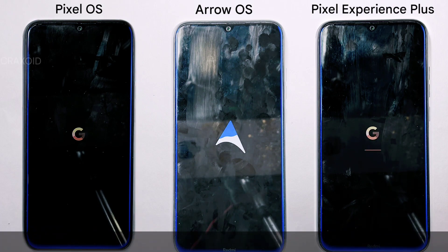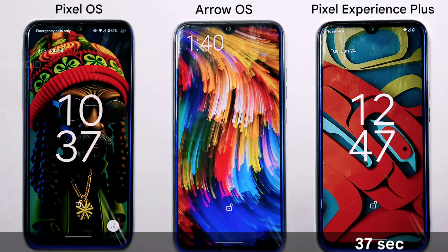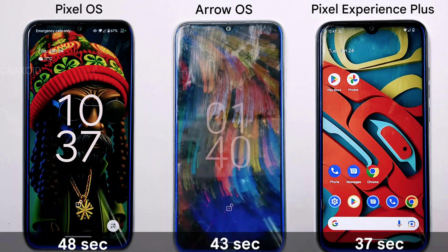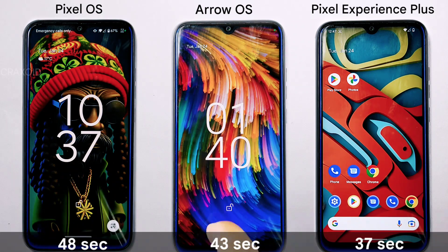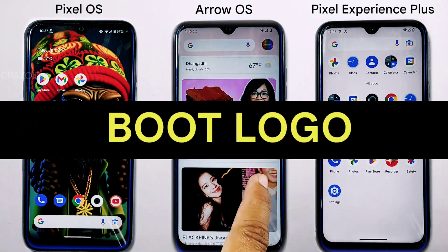Pixel Experience Plus has the fastest boot time, taking only 37 seconds. Arrow OS takes 43 seconds, and Pixel OS takes 48 seconds. Pixel Experience Plus is clearly the winner in this category, but it's not just about boot time — let's also take a look at the boot animation.